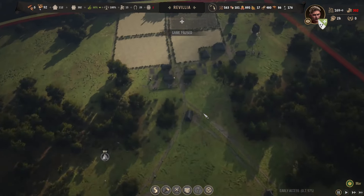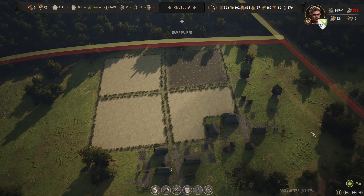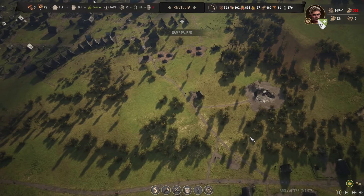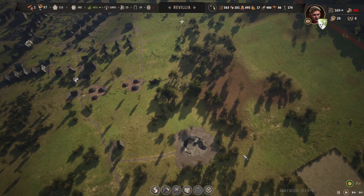We have six people left over. I want to get them on the farms because people are plowing by hand - that's good stuff. We want to make this nice and even, so we'll put four people there. I'm hoping we can spread this out. We still need a builder, but we'll leave that for now. Let's go ahead and unpause it.